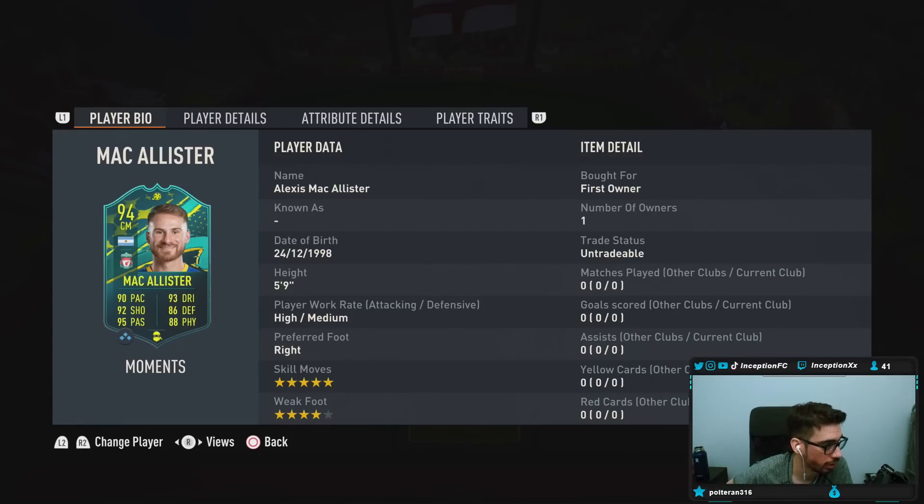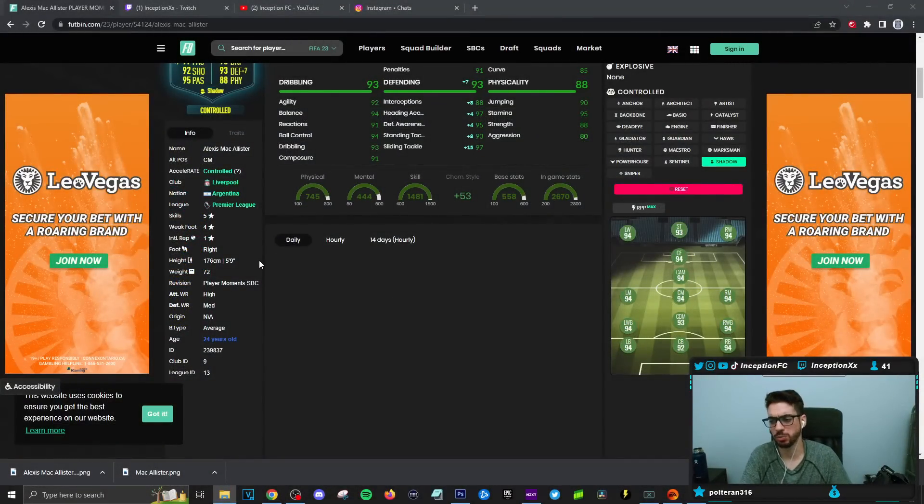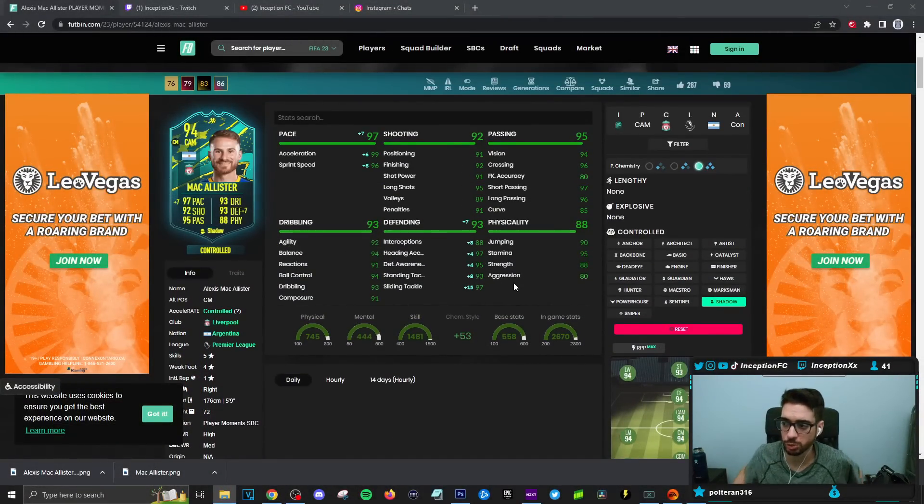By default, this is a card that you're probably going to have to use in a 4-3-2-1 as your attacking-oriented center mid. Because with the way that he's formatted in-game — 5-star skills, higher dribbling stats on a shadow chemistry style — he's more well-rounded. He's got the shooting stats, his pace is in a good area, and he's a high-medium to really push forward.